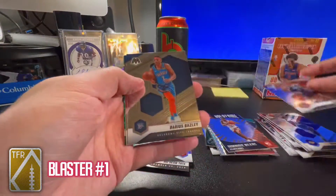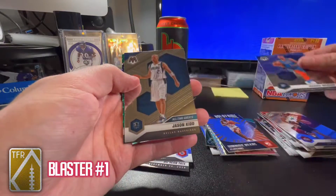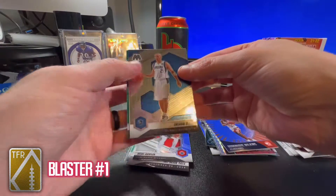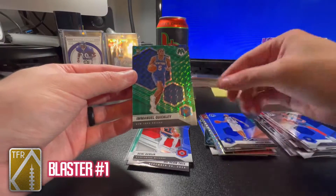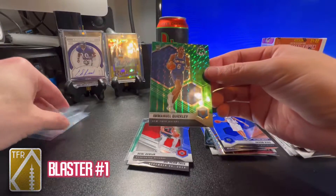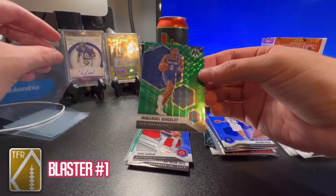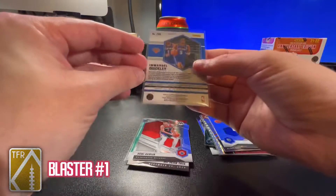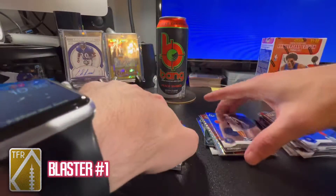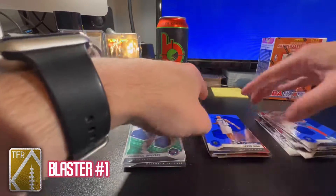Rajon Rondo, Darius Bazley, Jason Kidd All-Time Greats, and a Manuel Quickly green Mosaic. I like that — I don't have a Manuel Quickly Mosaic yet and he's another player I like. Not bad overall. It didn't start off great but it got better towards the end.